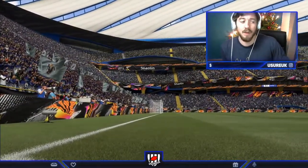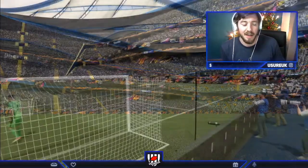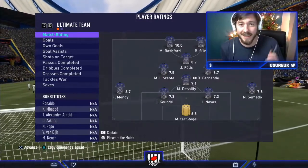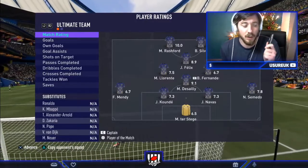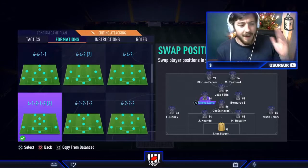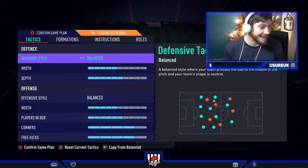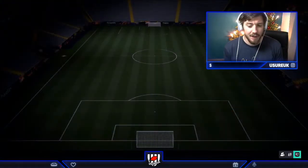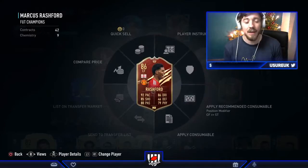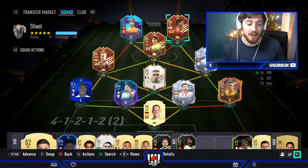I'm going to play him at CDM now — I think I've seen enough with him at centre back. If you want to use him there, I don't think it's terrible, similar to Kanté's special centre back card from last year — Shape Shifters, I believe. That's why I want to see whether he's good at CDM. We'll leave him at centre back for full chem and change the in-game formation. Desai goes to centre back, 4-1-2-1-2. For 137k, if he's half as good as Kanté and you want a La Liga side, this could be a good shout.